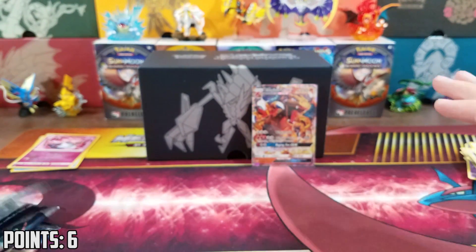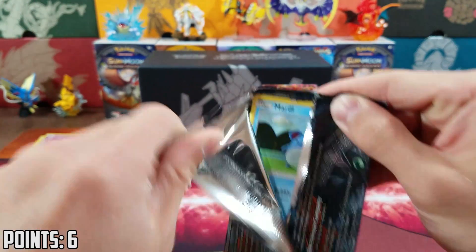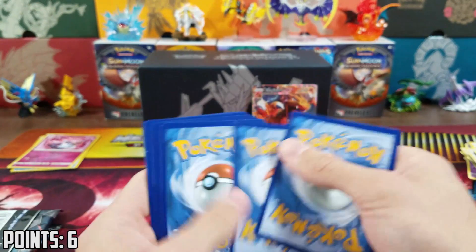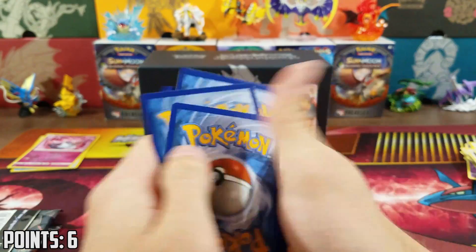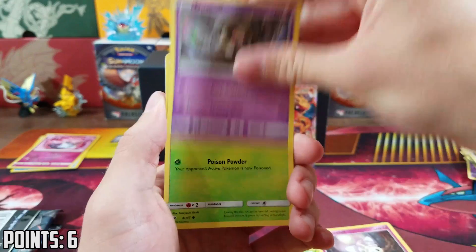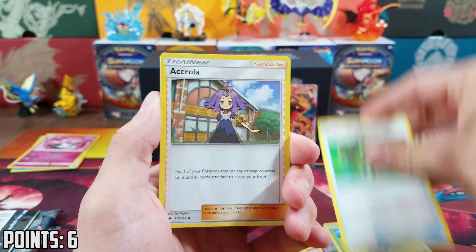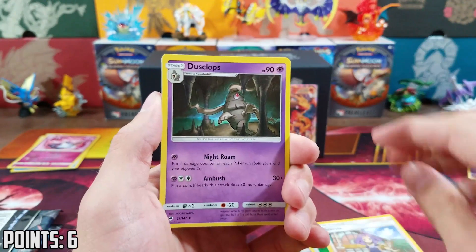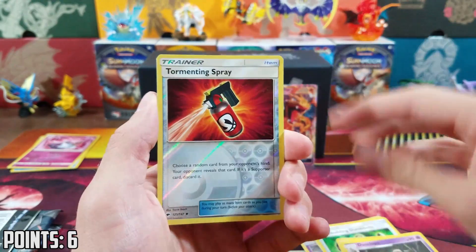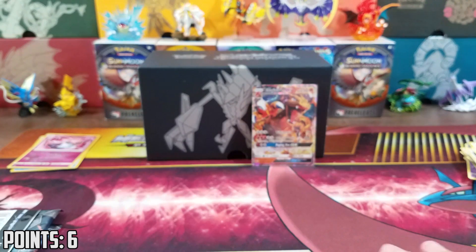Tapu Fini pack art. Energy two. We got a Merrill, Caterpie, Morlo, Duskle, Oddish, Bodybuilding Dumbbells, Acerola — very good card, pretty clutch at Worlds — Dusclops, Tormenting Spray Reverse, and an Electros.